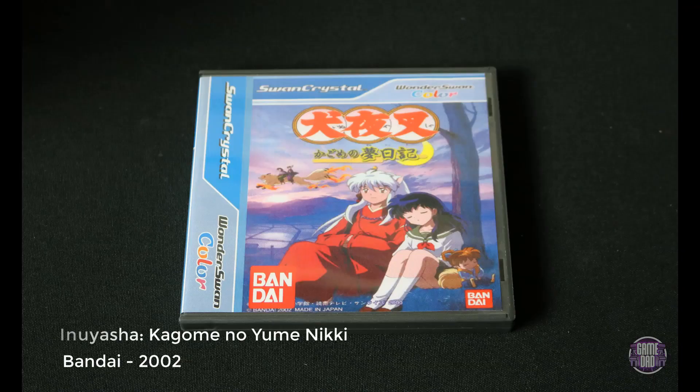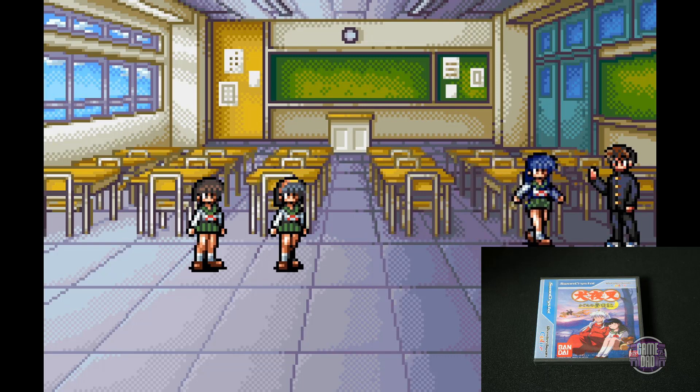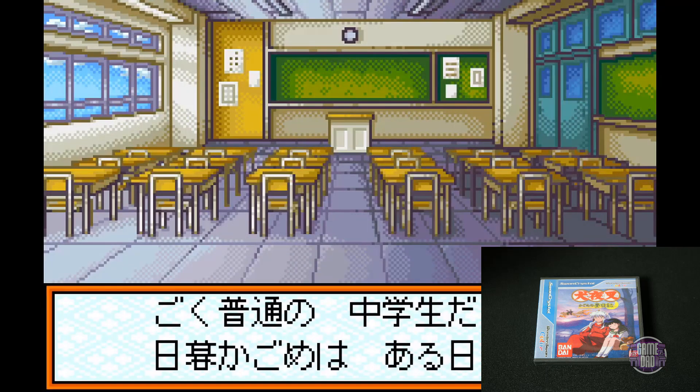Last up is Inuyasha: Kagome no Yumi Nikki, released by Bandai in 2002. This is one of several Inuyasha games for the Wonderswan Color or Swan Crystal and the game is pretty fun. It is definitely story-driven, so it's a bit difficult for me to play since I can't read Japanese, but once you get into the gameplay it's a pretty cool game.